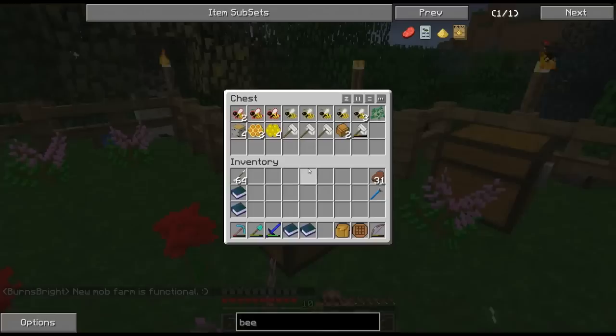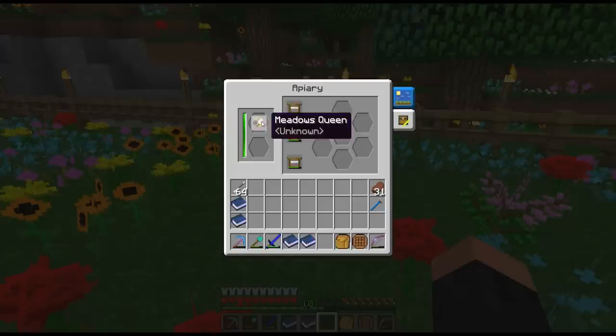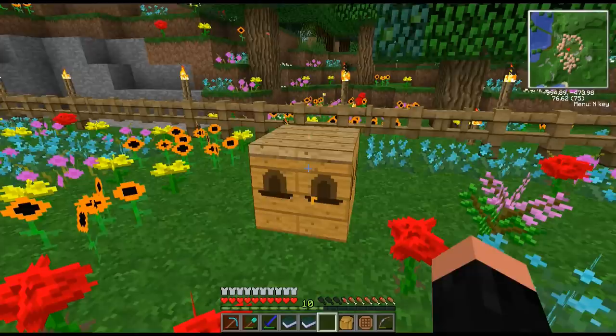We got our first hive going, he was producing honey, got our first queen, but everything about it is unknown. We still don't know what the bee does, other than the fact that when we stick a drone and a princess in, it gives us a queen. With some frames inside, it sometimes produces honeycomb, and when it dies, it gives us another princess and one or two drones. But there's so much more to know about our bees, and if we really want to get into bees to the point where they start giving us all those real good items, we're going to have to find a way to get that information out.